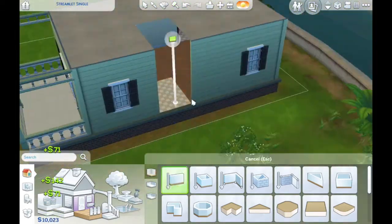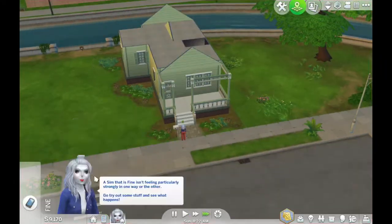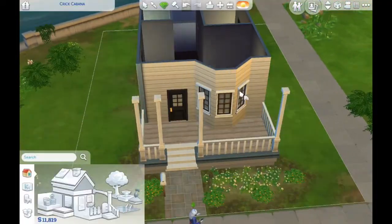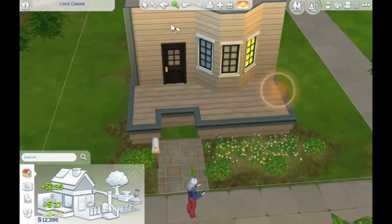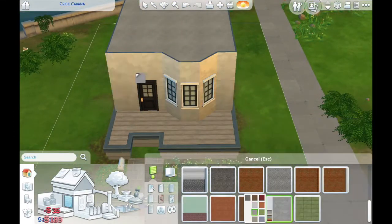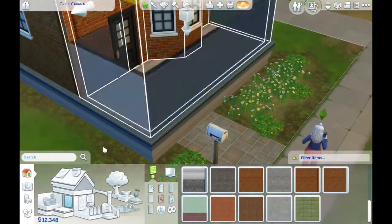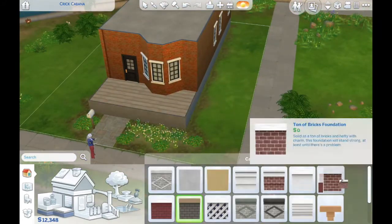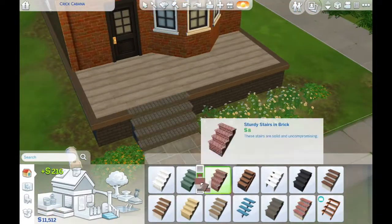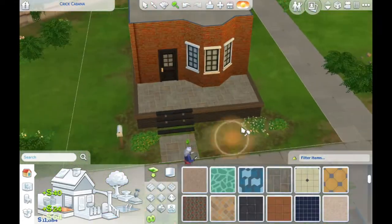I had a bit of trouble because the roof kept disappearing — I really hate how floor tiles work in Sims 4, it stresses me so much. They just kept disappearing. I'm pretty sure I ended up scrapping this house and going with an entirely different one. I wanted it to be just like a regular sort of terrace house — obviously there's no houses either side so it's not technically a terrace house — but just a really normal-looking house.